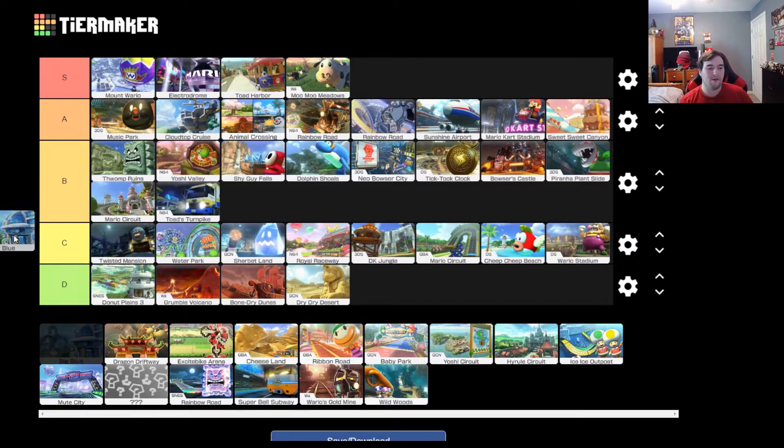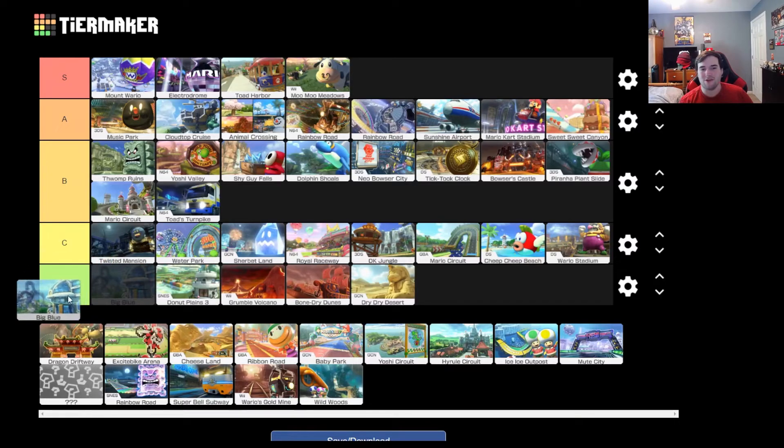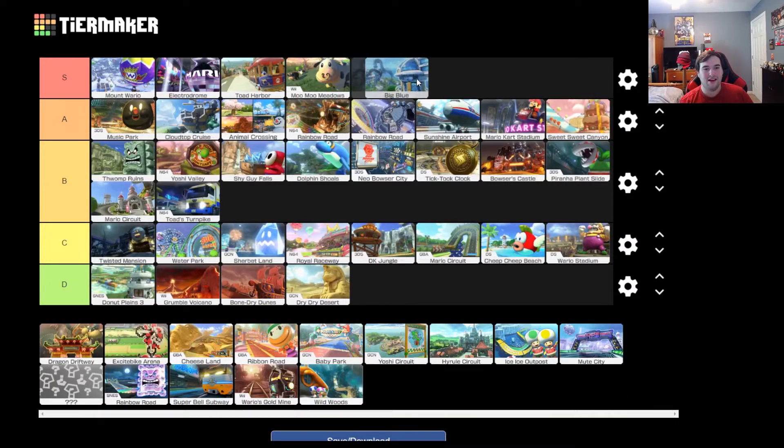Big Blue — all the F-Zero courses are freaking dope. I'm going to put it in S tier, because it makes me happy and you go fast. Especially in 200cc, it's like Nintendo almost made an F-Zero game, but they didn't.